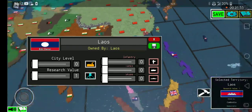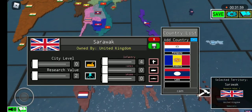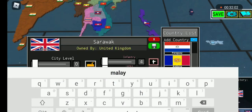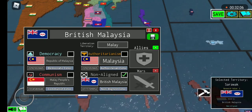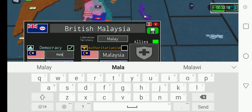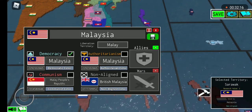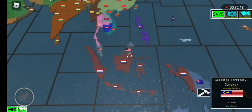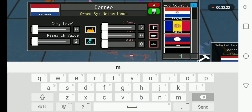Give Sarawak to British Malaysia — just type in 'Malay', then make Malaysia a democracy and change its name to just regular Malaysia. This flag looks like Singapore's. Now give the following territories to Indonesia.